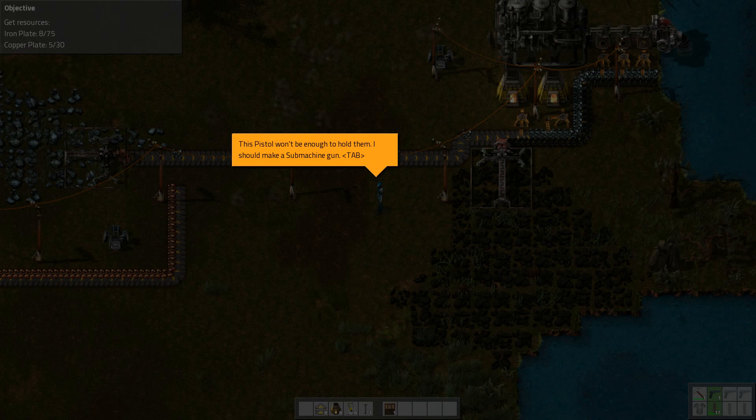Quick bar access: you can use number keys to access items on your quick bar — I'm a fan of mouse-driven stuff, but there you go: 1, 2, 3, 4, 5, and then Shift 1, 2, 3, 4, 5 for the second half. Clean cursor: invoking Q will move the item stack from the cursor into your inventory quick bar.